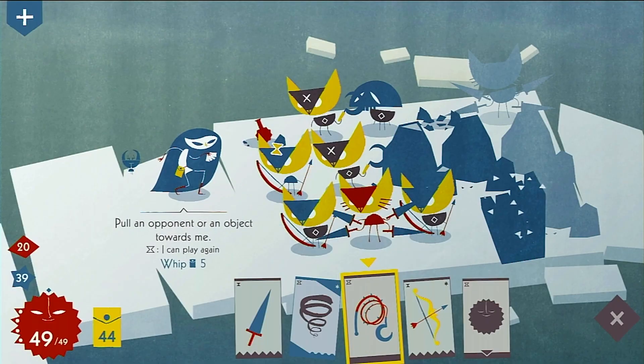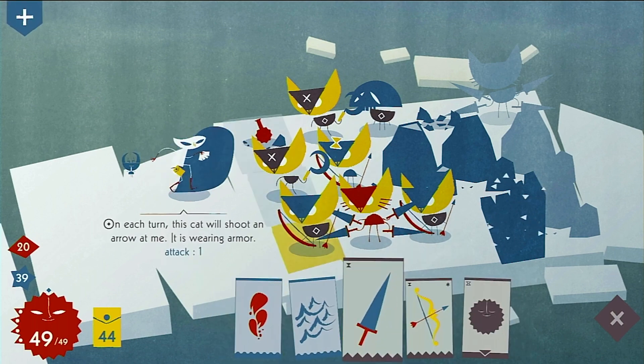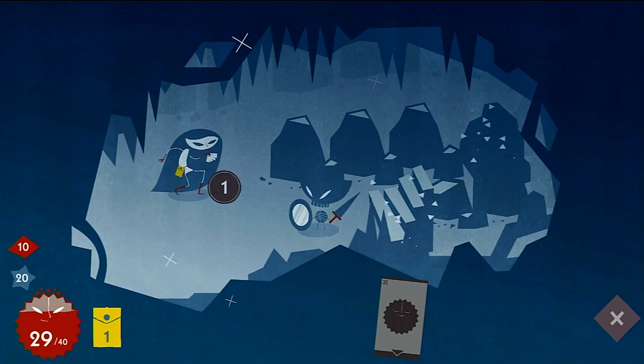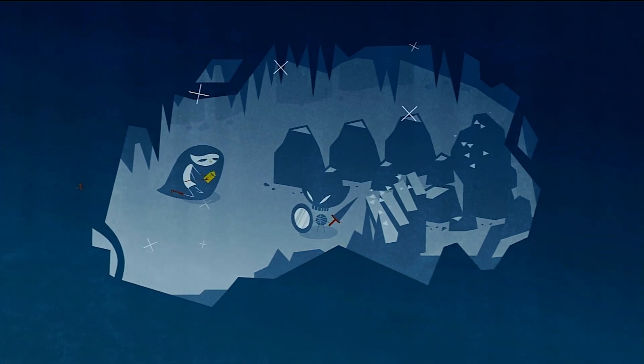Iris is able to fight back using cards seen along the bottom of the screen. The game's combat sees both Iris and enemies taking turns to attack, and at the start of a turn, Iris draws cards at random from those contained within a yellow bag seen beside her health bar. Running out of cards also ends the run.